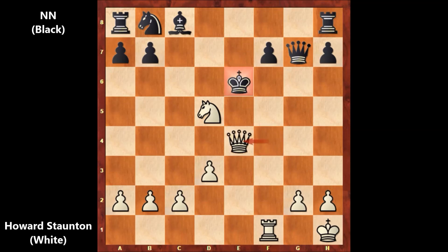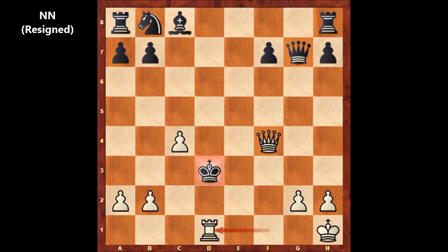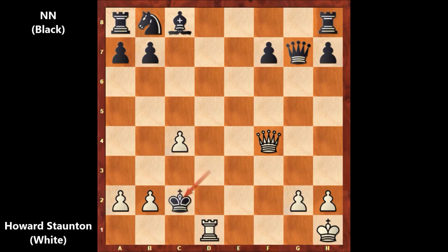Then queen to e4, check, king to d7, queen to e7, king to c6, queen to c7, and capturing the knight, and Bc4 by Staunton — throwing everything at his opponent. King to d4, going south. And then queen to d6, check again. King to e3, and then queen to e4, check, king takes on d3, and then rook to d1 by Staunton. Black resigned because black is getting checkmated and there is no defense. The two possible continuations: king to c2, then queen to d2, checkmate; or king to e2, then queen to d2, checkmate. Whatever black does, there is no defense.